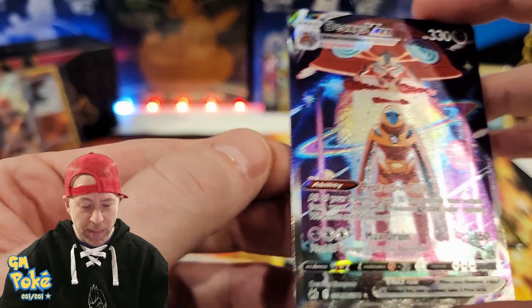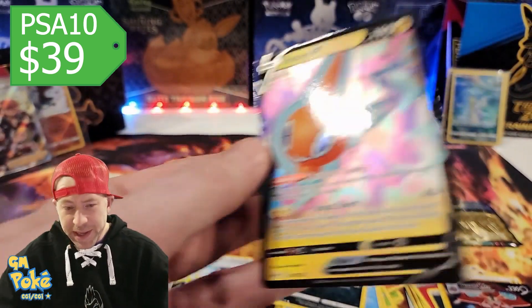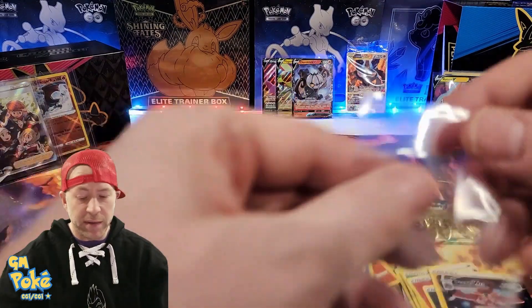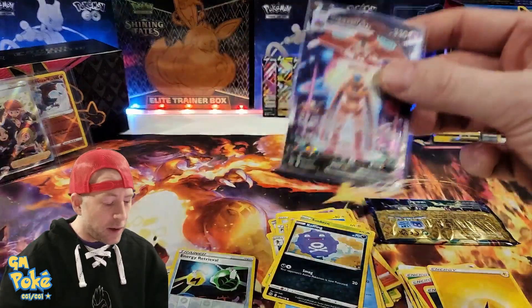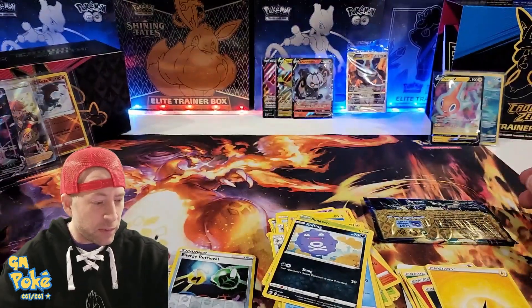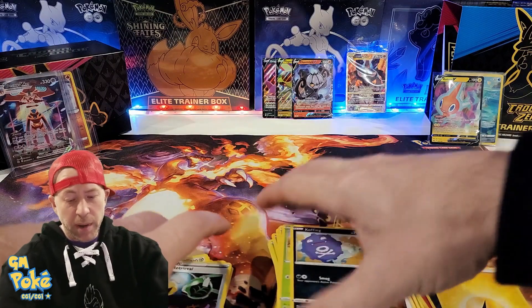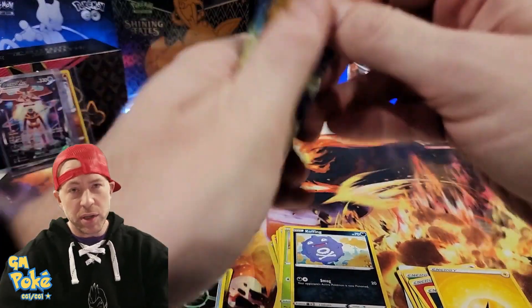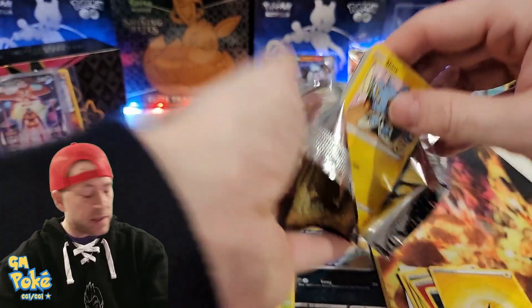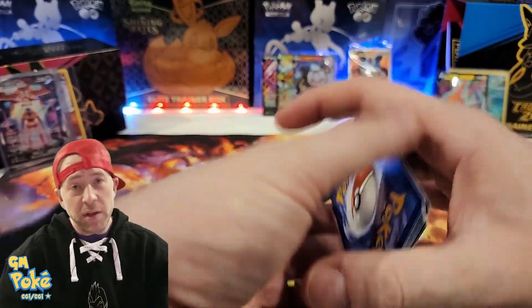Next pack — Deoxys V-Max gallery card, hit number four from that spot, right on our average. Last pack — can we get a double banger? We pulled a Rotom V. At this point, most of the V's we pull are going to be giveaways since we have so much to submit to PSA. I'd like to get to the point where through the Patreon we open a full trainer box every month, top-load everything, and ship it to you. We also want to up the ante on our treasure boxes with even more stuff.